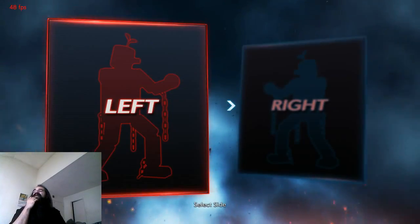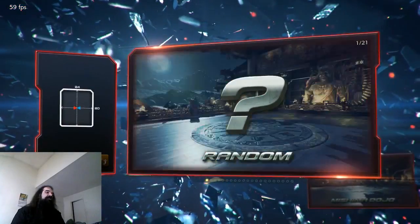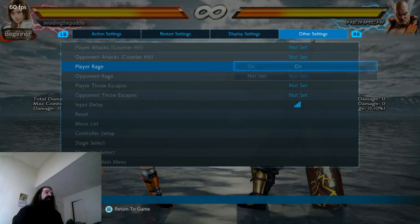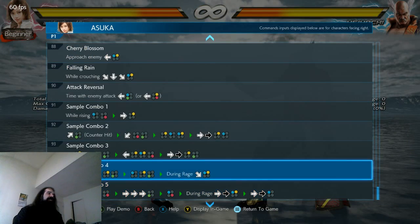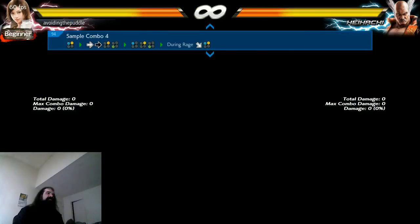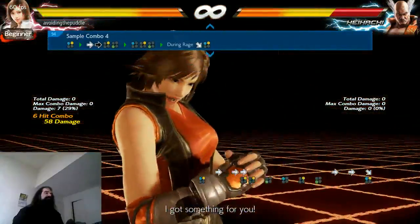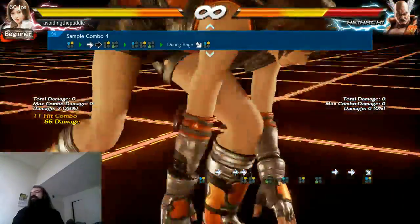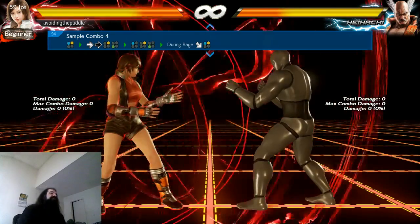I forgot what your questions were. Oh yeah — combo number four and falling rain throw. Easy to answer. Combo number four by Luverga. Everyone knows about that. So this kid is asking me for combo number four by Luverga. It's a rage drive combo. Are you kidding? This is hard? The timing always throws me off.